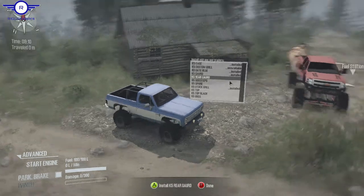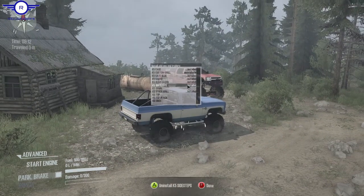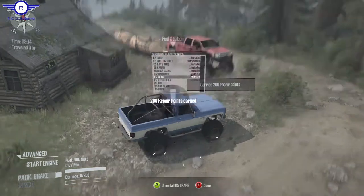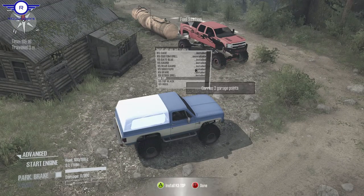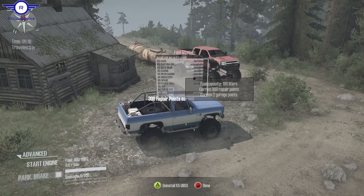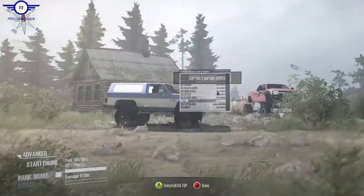We got to have that guard — put on the rear guard. Side steps. Spare tire — oh, right in there, perfect. Let me add a top. Top black, or a U-box. U-box is fine, nothing below it. Let's see what that looks like first.